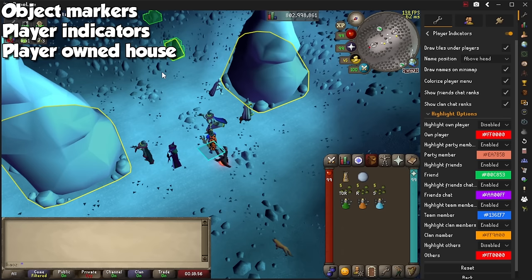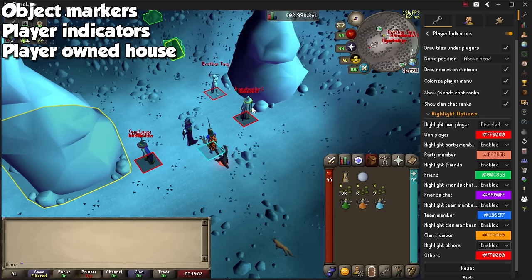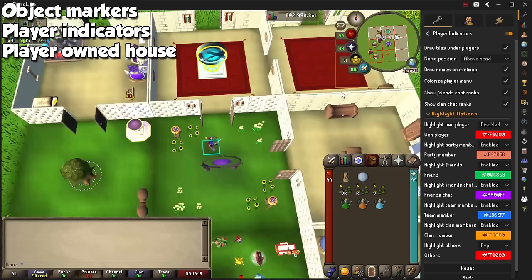Player Indicators is one of my favorites, and it highlights players in your raid, party, clan, and friend list to see where they are. The best feature is highlighting any player if they're in the wildy, so you can prepare to run away. A plugin called Player Owned House will add little icons on the minimap when you're at home, and it highlights things such as your mythical cape, jewelry box, portal nexus, and much more.